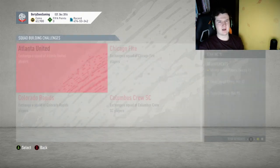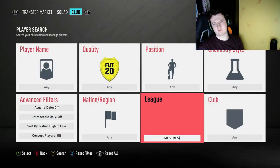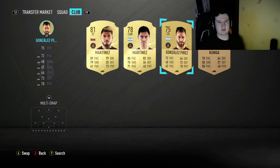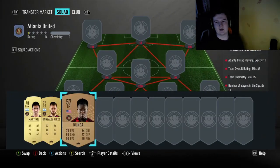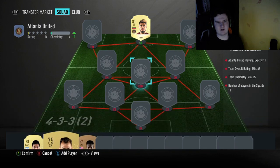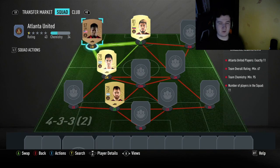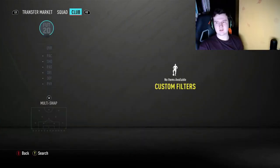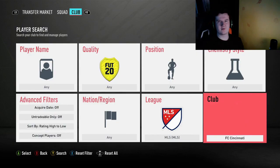So obviously that's just the Chinese Super League, but we can go into the MLS — I think I've got quite a few MLS players in the club. You go search, go along to the MLS, and have a look by club. I have four players already from one club so you can just chuck them in, whether that be on the bench or on the pitch, and then move them into position. This way you can have a visual representation of what you already have.